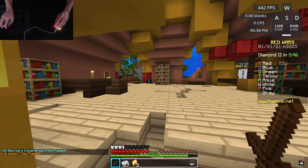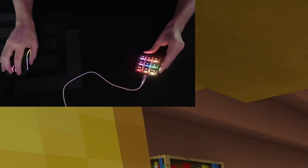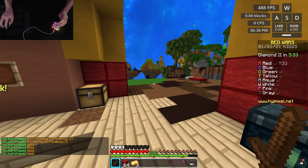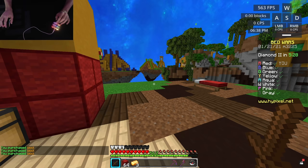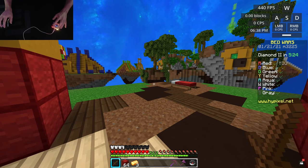Hello everyone, welcome back to another epic Bedwars video. As you can see in my hand cam in the top left, I found a smaller keyboard — I didn't think that was possible. There's only nine buttons on it. I have W, A, S, D, sprint, escape so I can get out of chests and inventories, and jump.